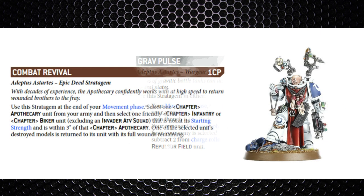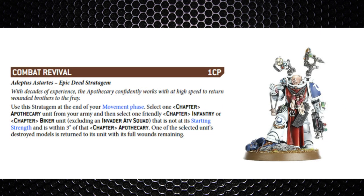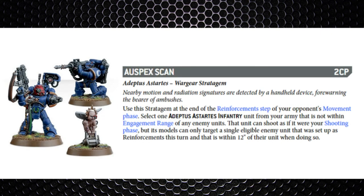Next is Combat Revival — normally one command point, but a Chief Apothecary with Selfless Healer can use it for free. You select your Apothecary unit and then an infantry or bike unit within three inches (not the Invader ATV bikes — that would be too crazy) and you bring a model back to the unit with its full wounds remaining. Bringing models back is incredibly strong — this works on Terminators, Centurions, Outriders, all expensive stuff — getting one back each turn. I'd use it every turn.